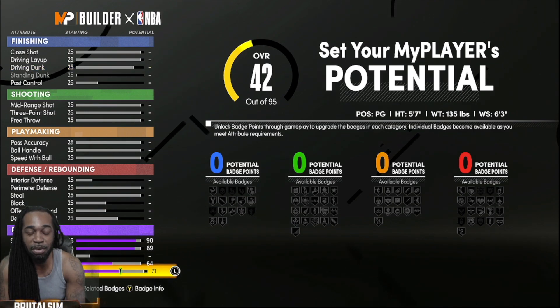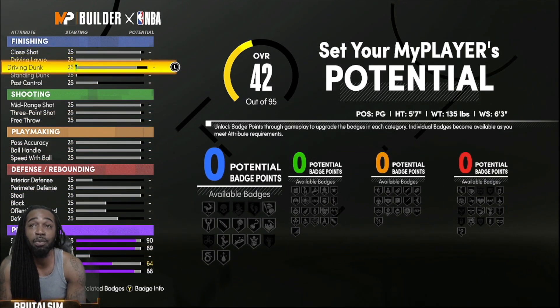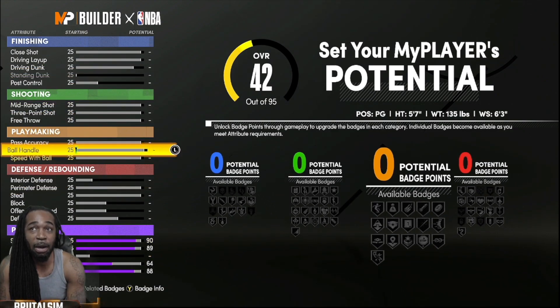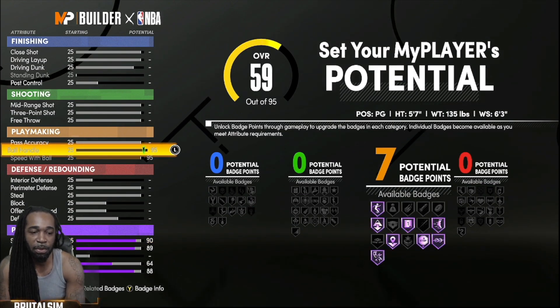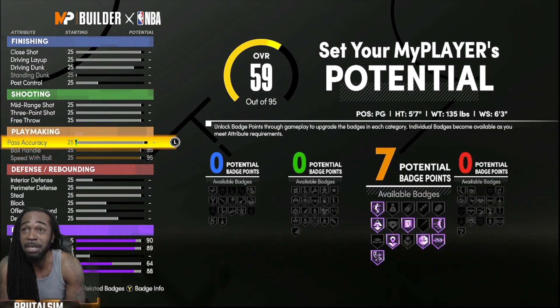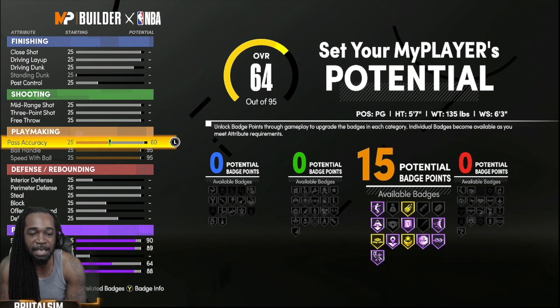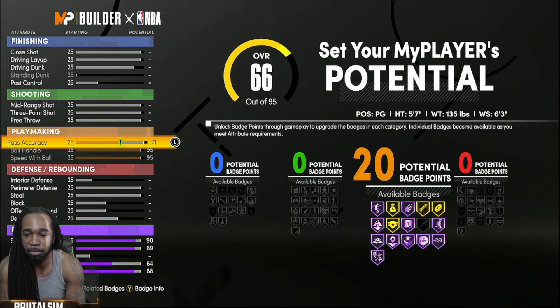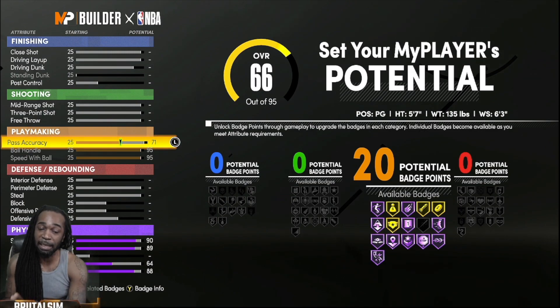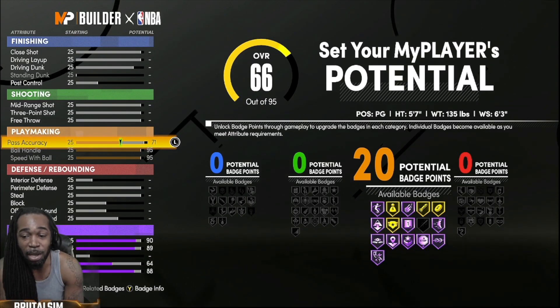Right down here we'll be going with an 88. That's where you get a lot of room for error right now. The playmaking I'm going to max all the way out — speed with ball, quick first step, all of that. I really want this to be a speed demon. This one I'll go 71. I need that bullet pass on gold, I need that bailout on gold — at least I need the options for those two badges. So I got 20 playmaking so far.